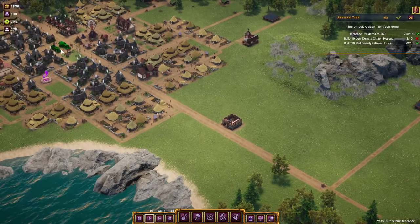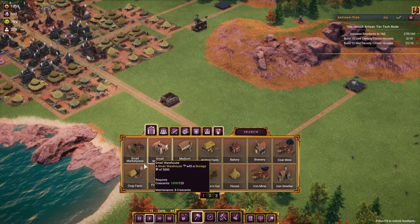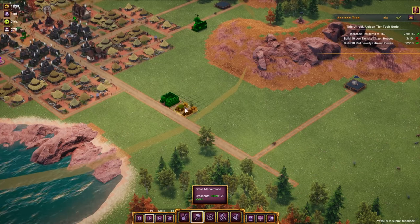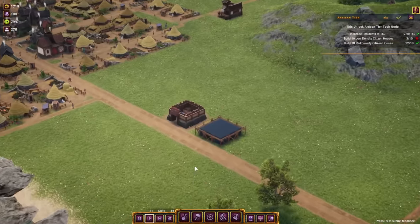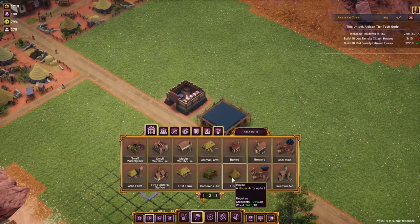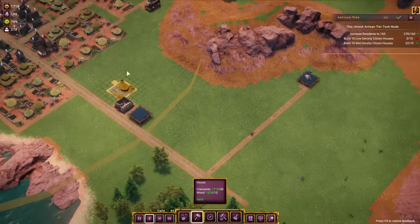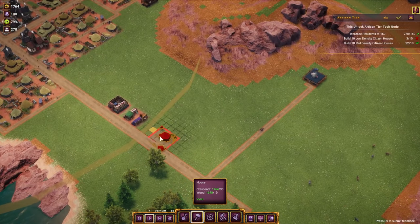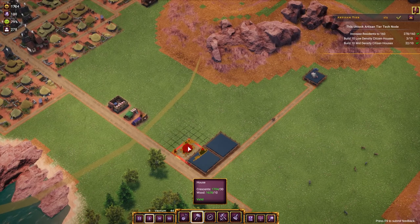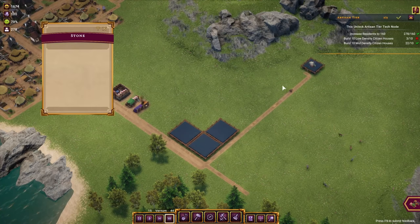The farm connects to the market, so I'll need to build another market close to the warehouse. We can have some houses close to that so workers can get to the mine. The warehouse has a huge radius so there should be coverage — let's have three houses here and hopefully they can work in that mine.